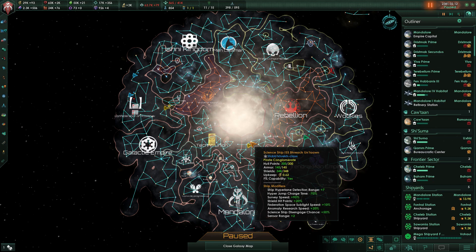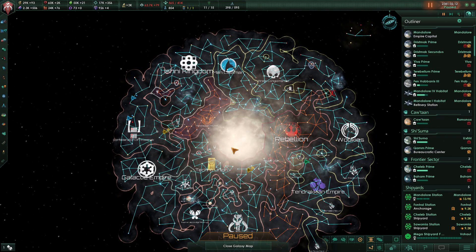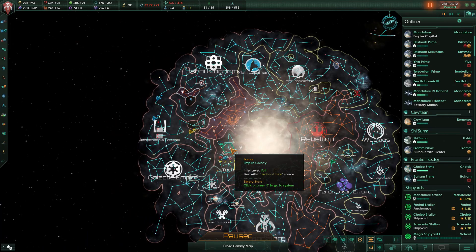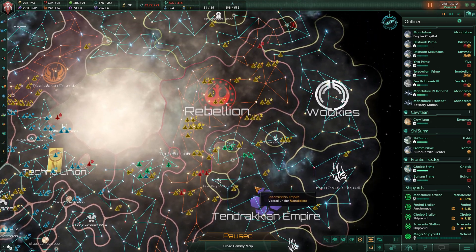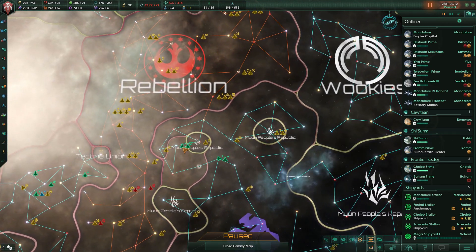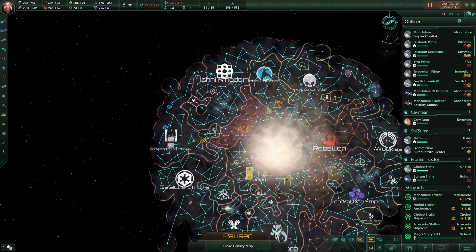What's up guys, Genesis King here, and welcome back to our Star Wars playthrough as the Mandalorians. In this episode we've got a few decisions to make, the first being what we want to do next, which is kind of an important decision. We did finish this war in the last episode and carved out our own little vassal, but we did leave some territory as well.